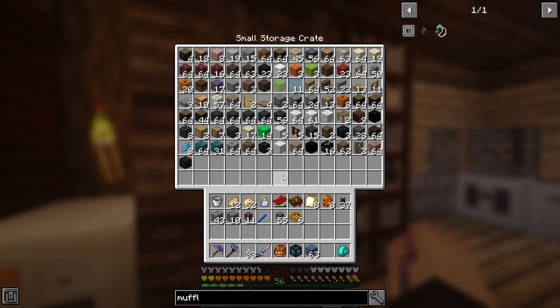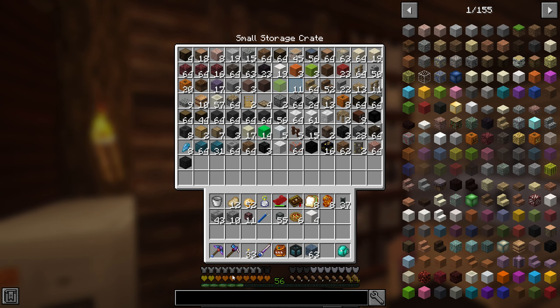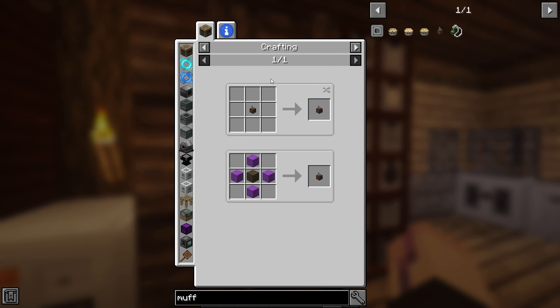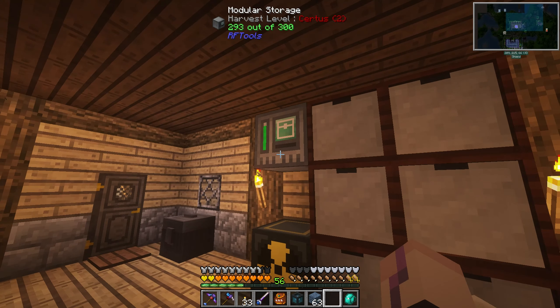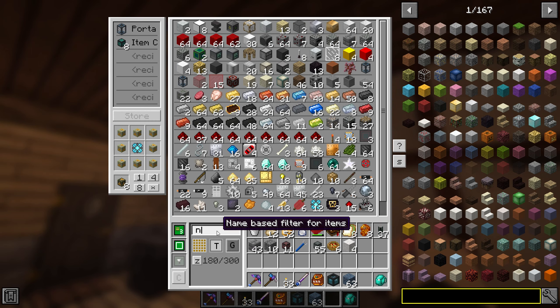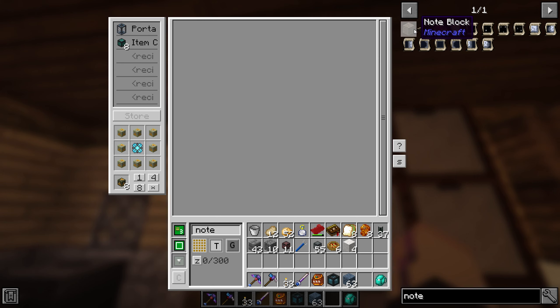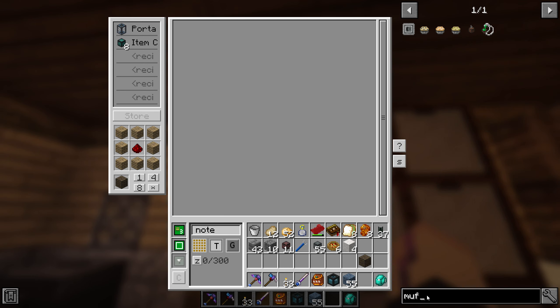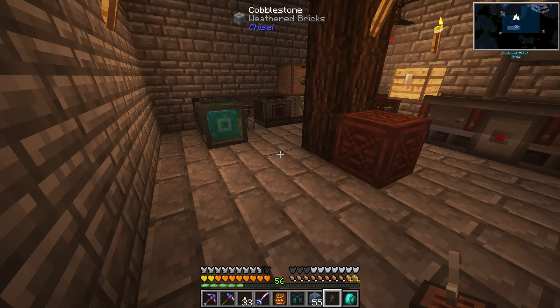Hey guys, welcome back to Enigmatica 2 Expert Mode. Last episode we set up the power system downstairs which works pretty well - it's been running all the time. I just want to quickly make a sound muffler down there. It showed me gray wool but actually it can be any wool. If you see the screen flash, that's from the Animania thing because it always has some issues with those spawn eggs.